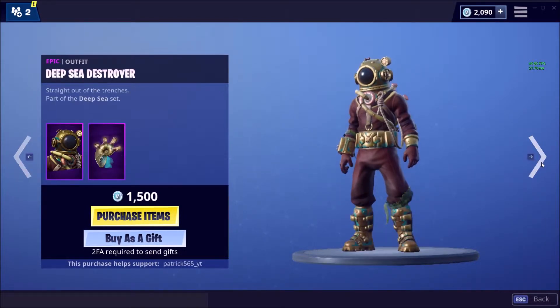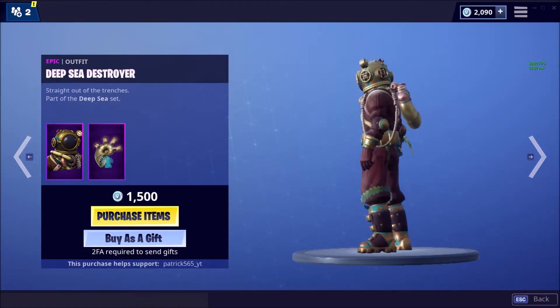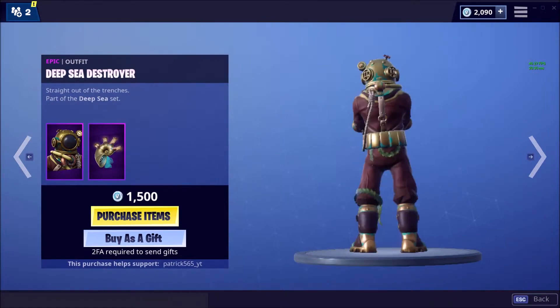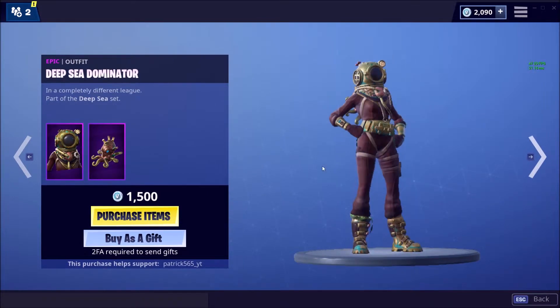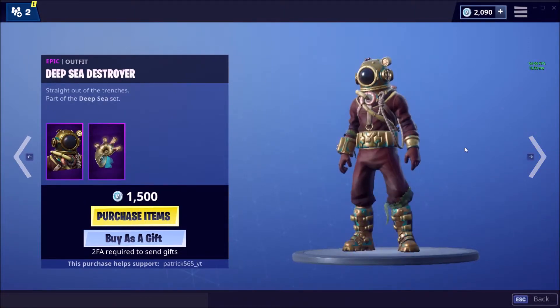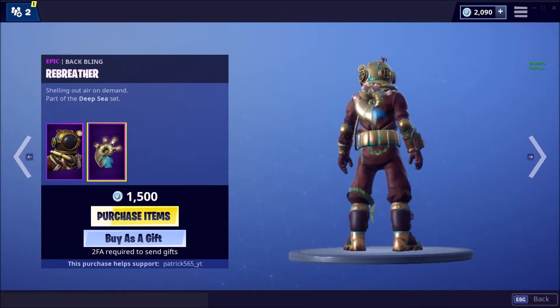Then we have the Deep Sea Destroyer, part of the Deep Sea set. This one's a little bit worse — I don't know why. Let me see it without its back bling. Yeah, it has a little bit more going on in the back than the person, but that's pretty much it. The belt's a nice addition, and everything that's gold is a nice addition. The back bling isn't quite as good, but this little steam area right here is pretty solid.